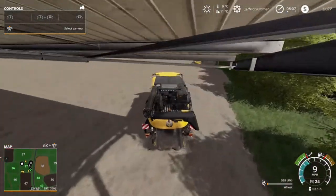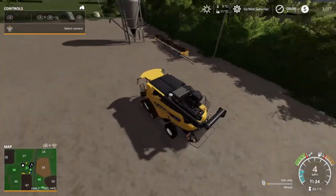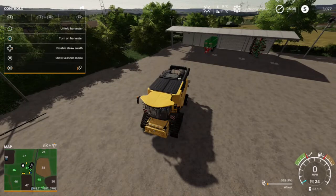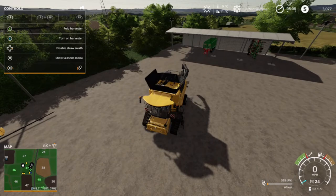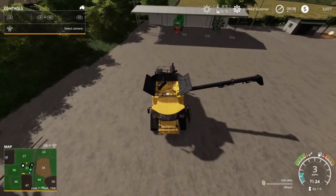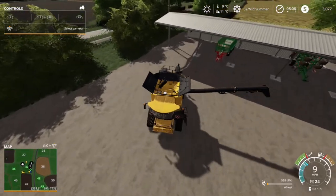We're down to three thousand dollars so this is cutting it close — we're in dire straits with the cash situation. We've got to get rid of the leftover wheat in the harvester from the last episode. There's only 500 liters of wheat in there, and we've got to get rid of that before we can put in the oats or barley from the field we're about to harvest.